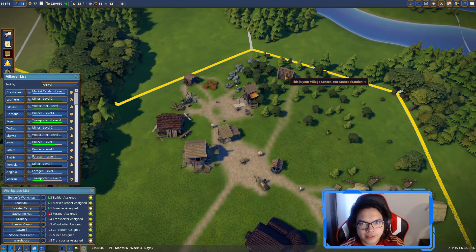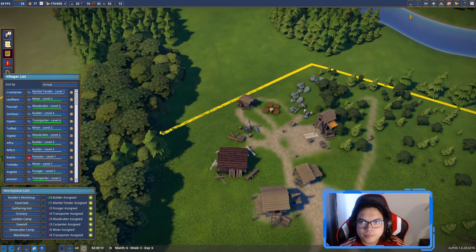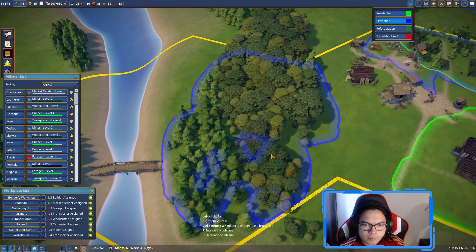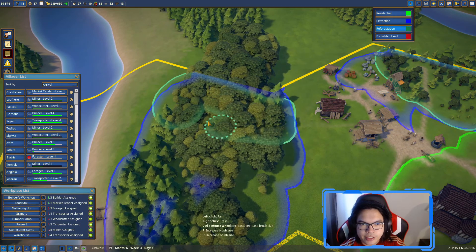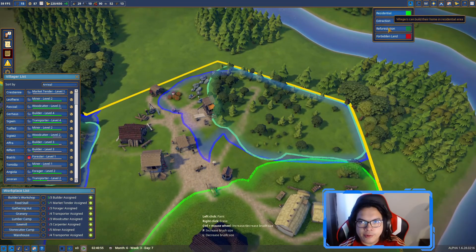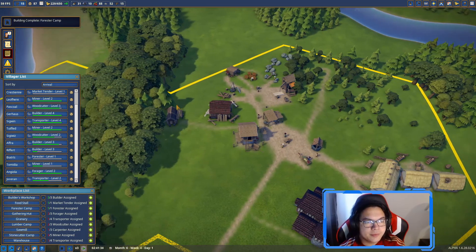We'll delete the old forester camp and set up a new one to extract all these trees, then reforest a good chunk of the cleared area too. We'll remove the reforestation zone from part of it and just extract for now, then let the reforestation come in once extraction is done.